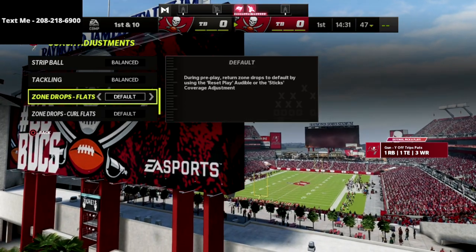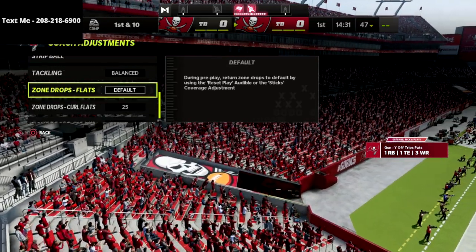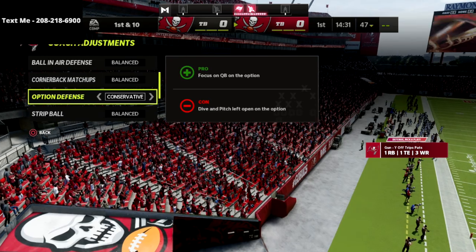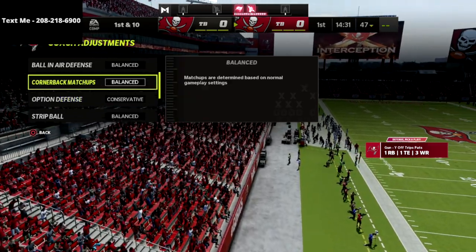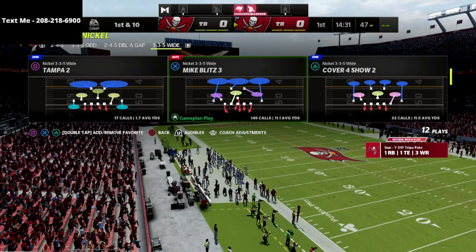The first thing we're going to do is go into our zone drops and put our curl flats on 25 or 30 yards — that's the only adjustment we're going to do. I like to sometimes put my option defense on conservative as well, but that's literally it. Then we're going to come out in the Mike Blitz 3 defensive play.